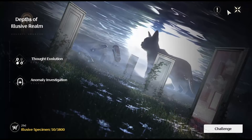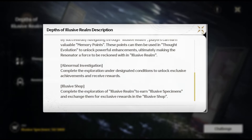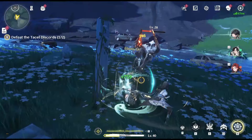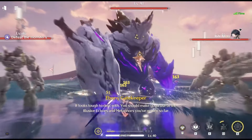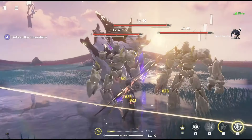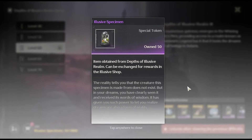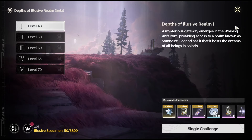The Depths of Elusive Realm is a rogue-like game mode in which players choose a resonator to explore a simulated environment, gathering a variety of random buffs to enhance their team and combat enemies. As players navigate through semi-randomized combat and non-combat stages, their ultimate objective is to defeat the boss at the final stage. This mode does not consume any Wave Plate and players can initiate unlimited runs, periodically obtaining rewards like Asterites and materials for upgrades. It essentially mirrors the Simulated Universe from Honkai Star Rail in the context of Wuthering Waves.